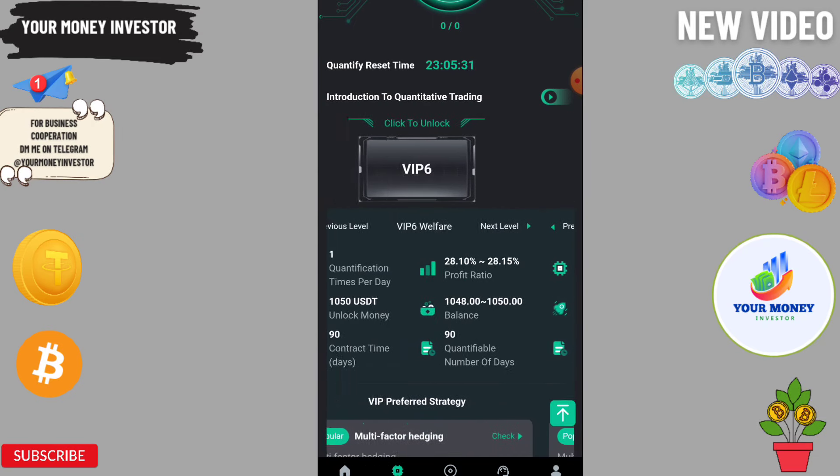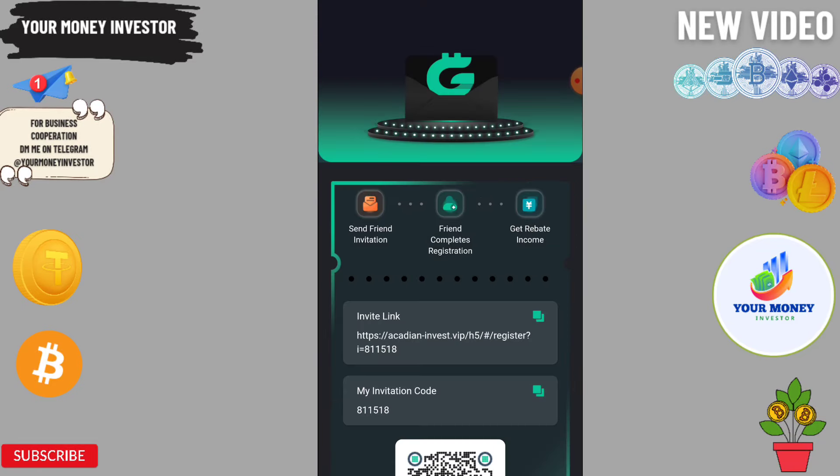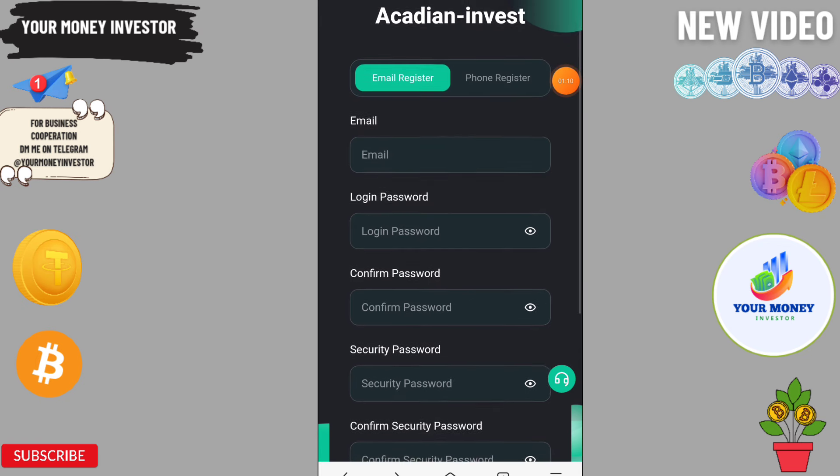If you face any problem you can comment below and I'll directly help you. First of all I will show you how to register through my link so you can invite your friends and family and get three-level income. Now I'm going to show you how to register.